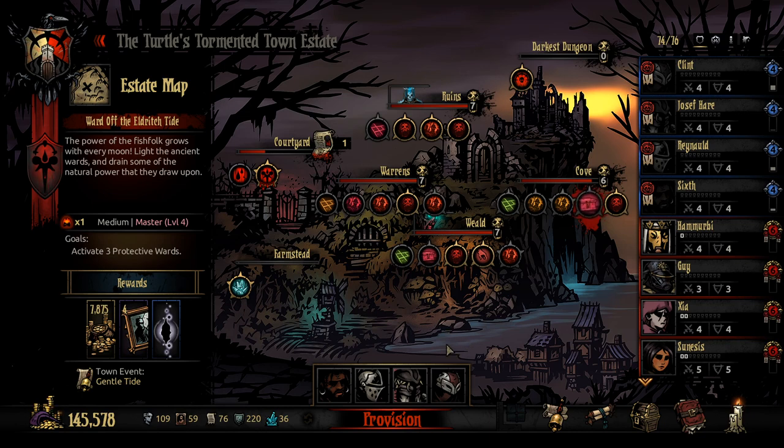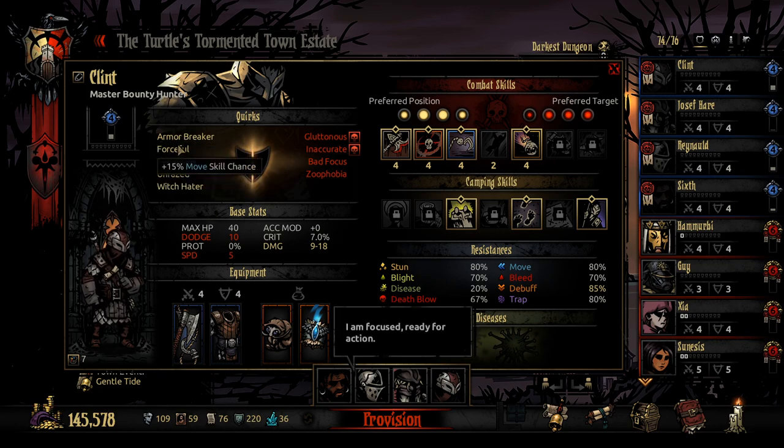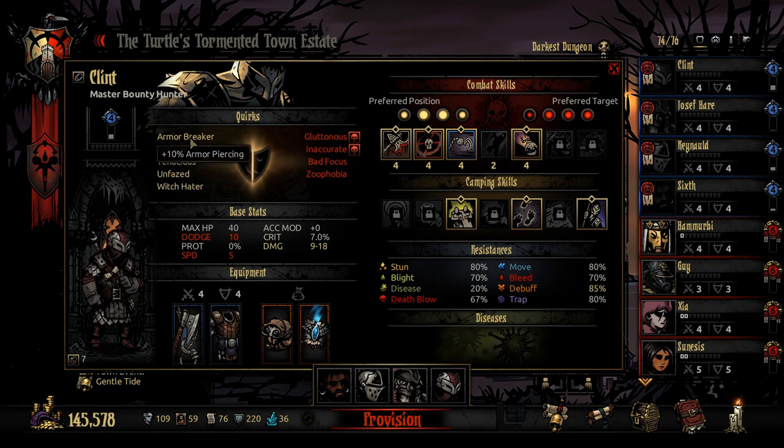We have a pretty interesting team this time around. We're bringing Clint out — he hasn't been out in a little while. I think Clint will do a good job, and we'll set him up with the armor piercing setup. He has plus 15 armor piercing, and I've also given him the Slayer Hatchling for the scout chance but also for that 15% armor piercing. That's a pretty good amount — 25% right off the bat.